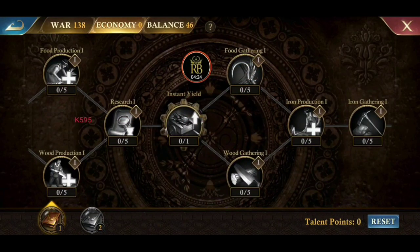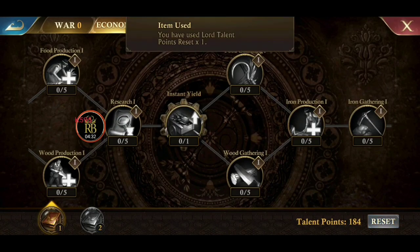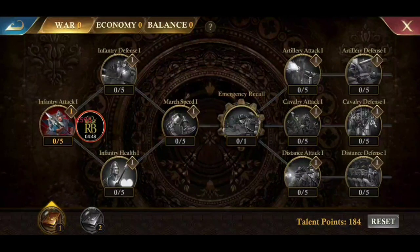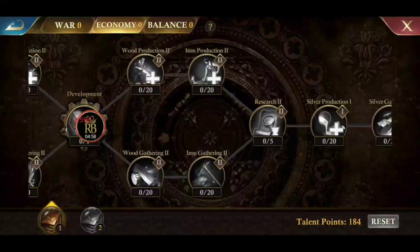First we have to reset, so we click the reset button and use one of these reset talent books — boom, our talents have been reset. Now if you have your talents set up a certain way, which I'm sure we all do and you can't remember exactly what it is, I recommend taking a screenshot of what you have in balance, economy, and war — that way you can put everything back the way you had it after the reset. We're going to use economy because we want Instant Gather.